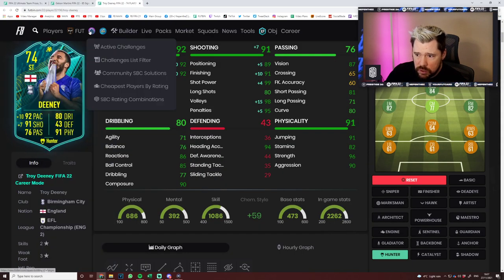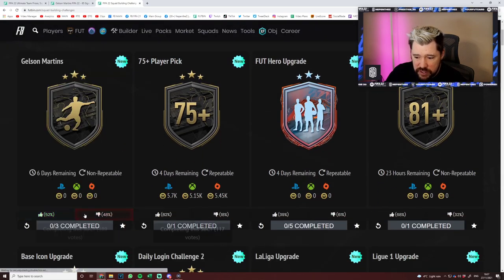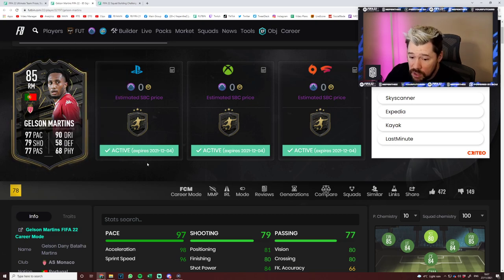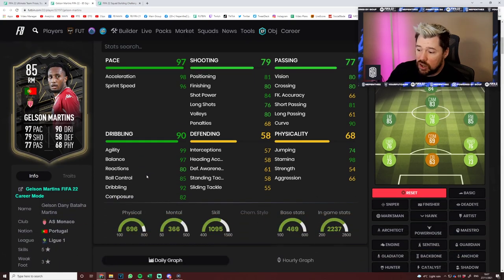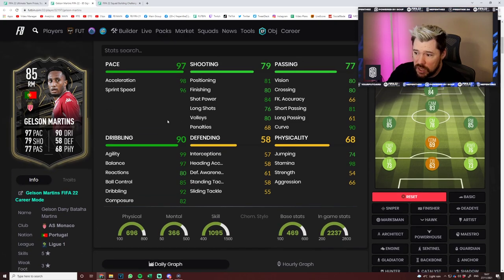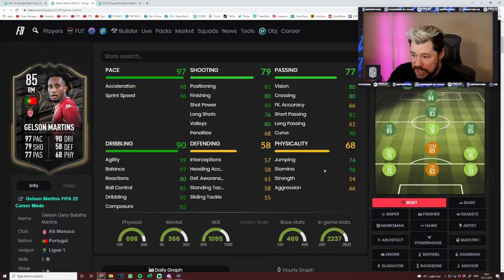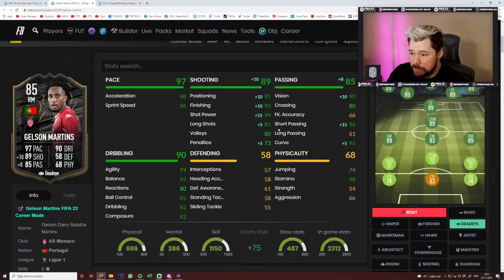As for Gelson Martins, I don't know what the general consensus is — it's 50/50. For me personally, especially with how much access there is now to grinding, this card has so many incredible key stats: five-star skill moves which is very vital, 99 agility and 97 balance, 98 acceleration, 96 sprint speed, and 98 stamina. Those are so many of the key stats people need. When you apply a Dead Eye to him, he gets 99 shot power, 90 finishing, 91 positioning, 96 short passing, 95 curve, and 90 vision — that is a very very good card.